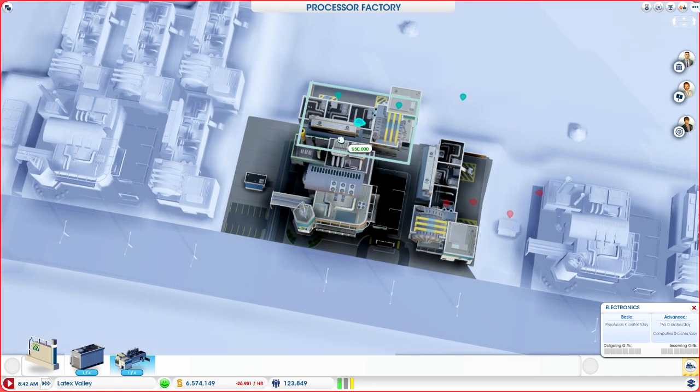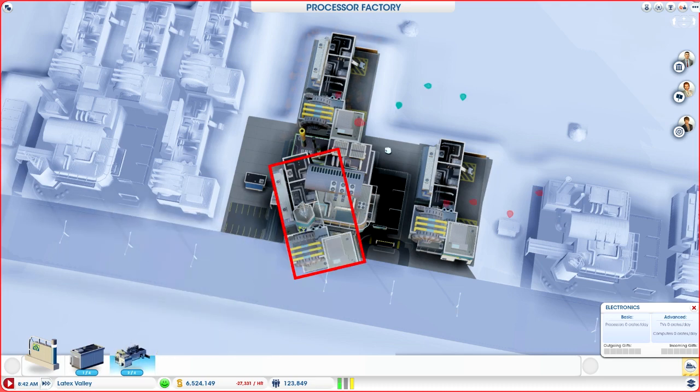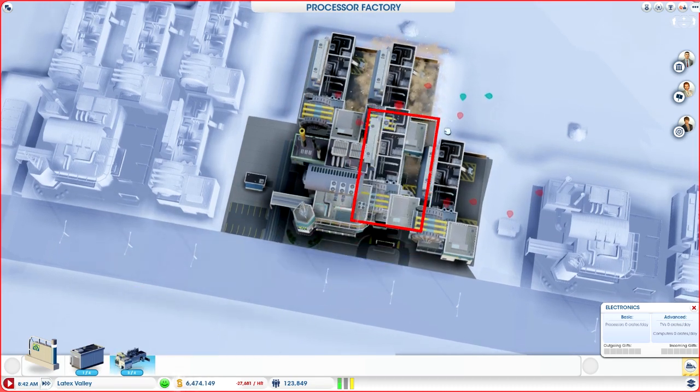The TVs and the computers — not only is that where the real money is, it also is a situation where once you get those, you can start sending them to the Arcology, which will solve the region's problems.